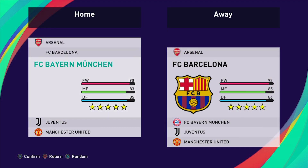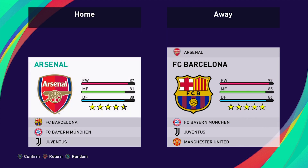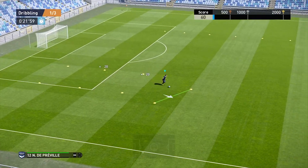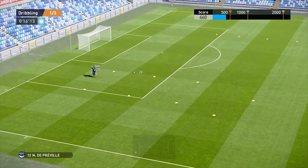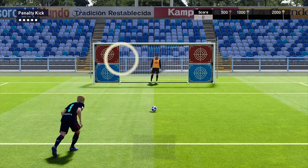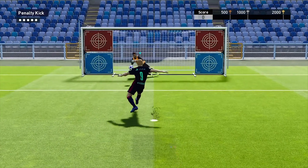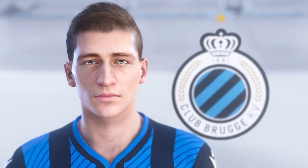In terms of game modes, this Lite version doesn't feature everything from the full game. In kickoff mode you can play a local or co-op match with five official teams including Juventus and Barcelona. You can participate in training drills, which are a great way to get the hang of the controls if you're a new PES player. You also have eFootball mode which features a match day and online tournament option.